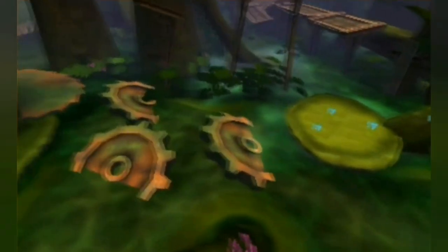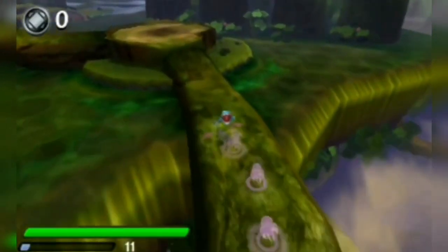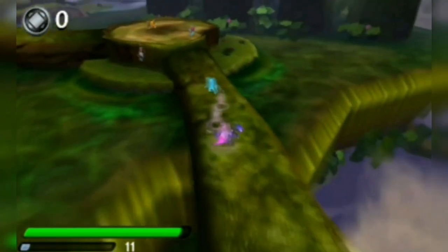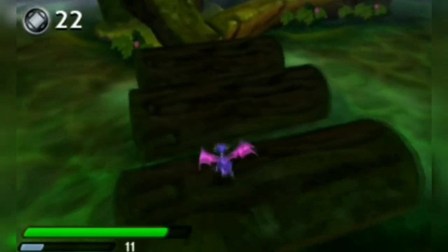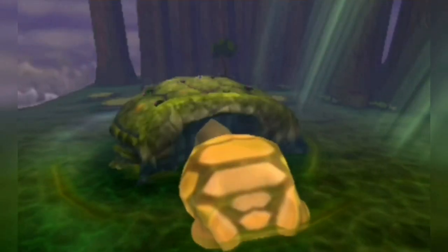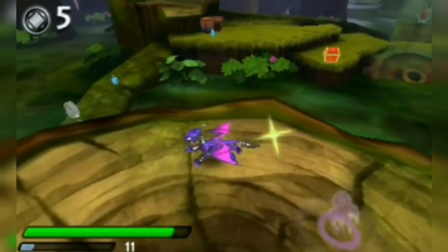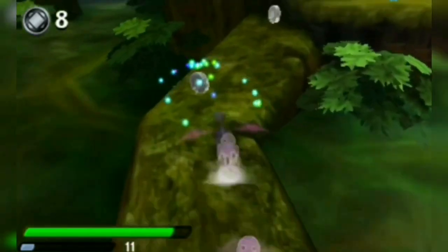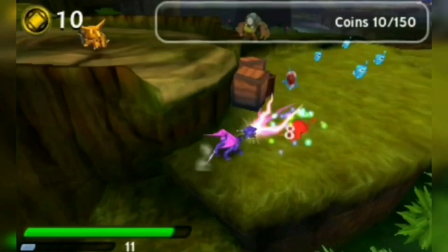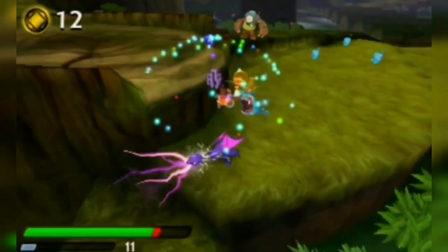The second swamp level from Giants is Murky Waters. I already said I like swamp levels and I feel the same about this one — it's a pretty fun level with decent platforming, and we meet a giant turtle at the end. My only complaint is that the soundtrack from Glacier Gully just doesn't fit a swamp level that much. I feel like they could have chosen better music.